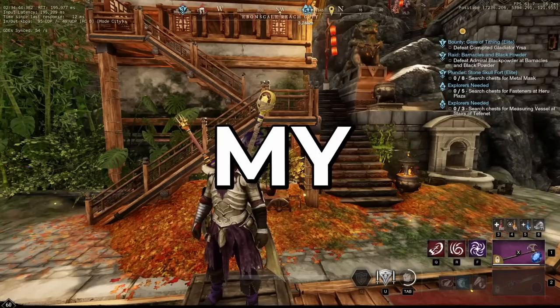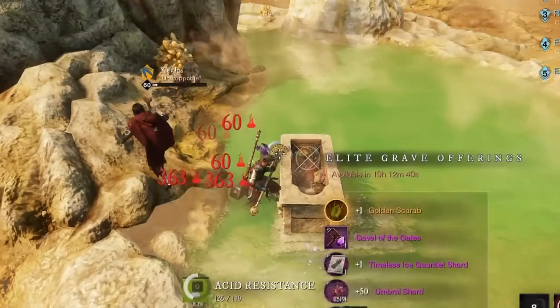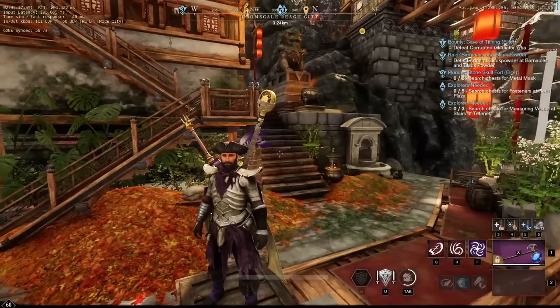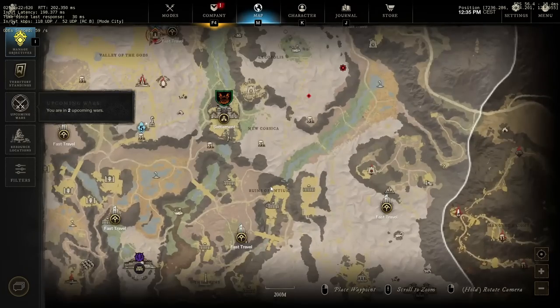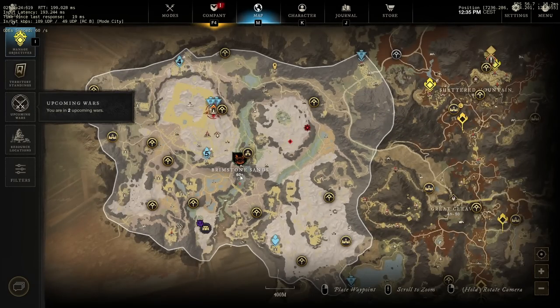In this New World video I'm going to show you my solo golden scarab run. These golden scarabs can only drop in Brimstone Sands at the moment, and of course there's only a few places that can drop these golden scarabs.